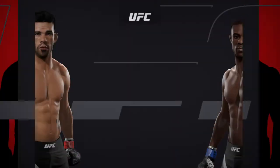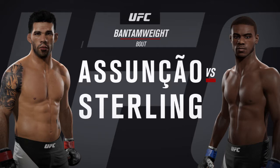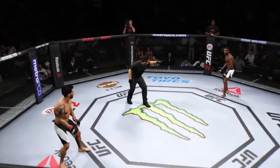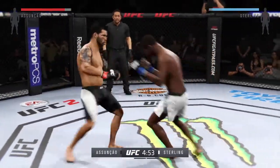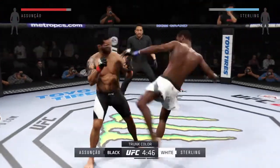Coming up next, it's a bantamweight matchup between Hafiel Assuncao and Aljamain Sterling. Our tale of the tape. Hafiel Assuncao, Aljamain Sterling, and here we go. Fight scheduled for three five-minute rounds. White trunks for Sterling, black trunks for Assuncao.